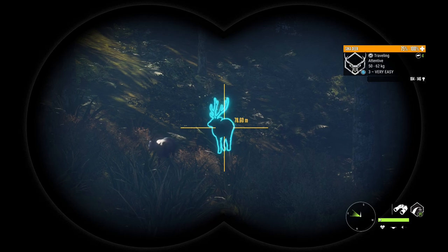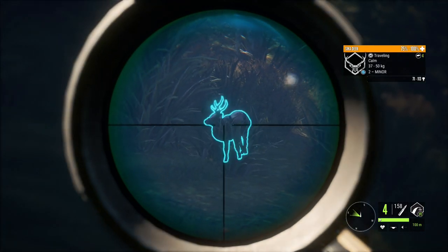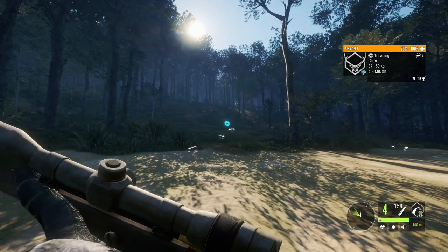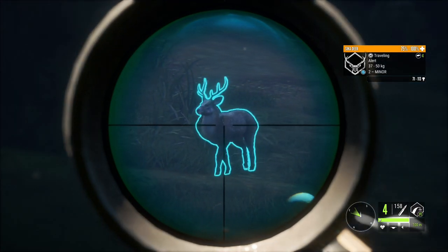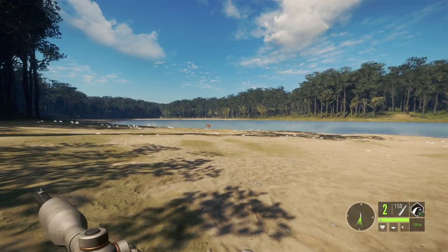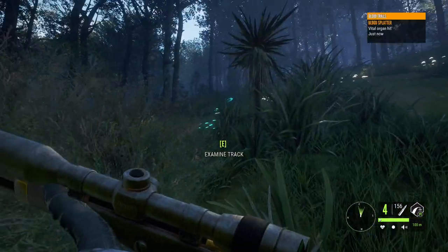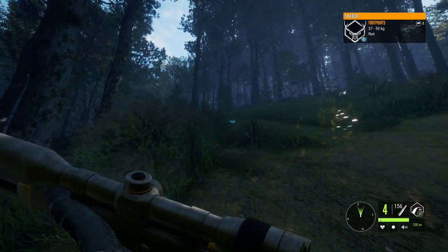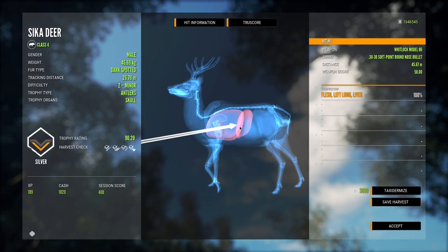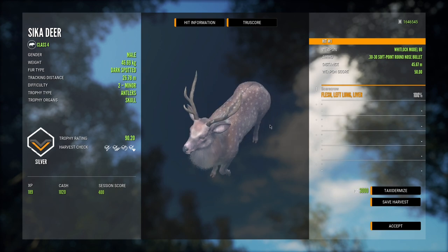We've got some more Sika deer and we're moving on to the next set of weapons, starting with the 30-30. This is a gun I've had quite a few people ask about. Even with a quartering shot, this one didn't run too far — I'm actually a little impressed. It was left lung and liver. I imagine a double lung is going to be about the same, and it might even drop them. We'll test it a bit more.